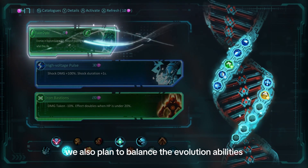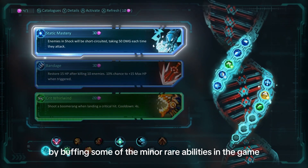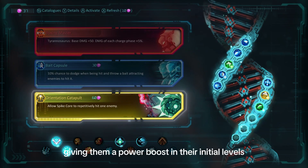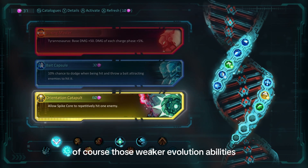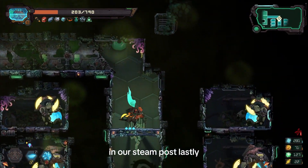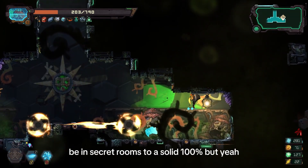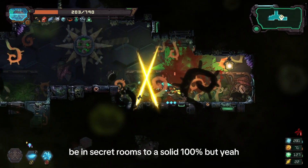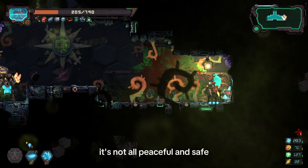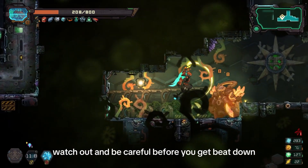Aside from these changes, we also plan to balance the evolution abilities by buffing some of the minor and rare abilities in the game, giving them a power boost in their initial levels. Those weaker evolution abilities are getting some love too. You can get the full details in our Steam post. We're also raising the chances of weapon blueprints showing up in secret rooms to a solid 100% — but it's not all peaceful and safe, so be prepared for surprises. Watch out and be careful before you get beat down.